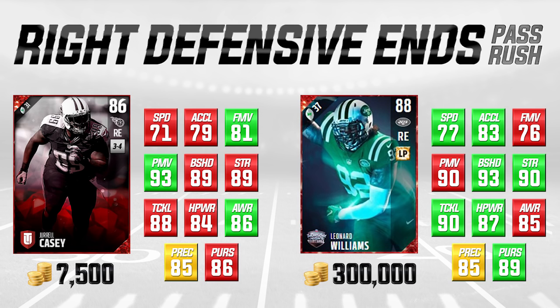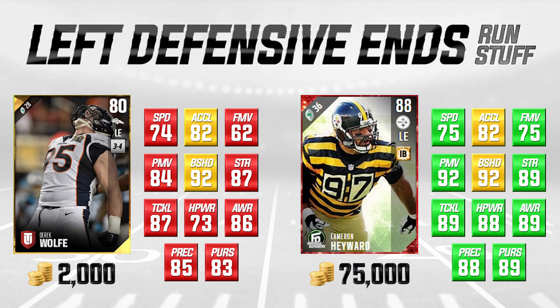Let's talk about some guys that are more specifically run-stuff defensive ends. Going back to the left defensive end position, we have Derek Wolfe on the left — this is actually a gold card, 80 overall, a very low overall card. We're comparing him to Cameron Hayward, a Football Outsiders 88 overall elite card. Derek Wolfe is literally not better than Cameron Hayward at anything, but he's 2,000 coins. His strength, block shed, speed, acceleration, and tackling are almost identical.